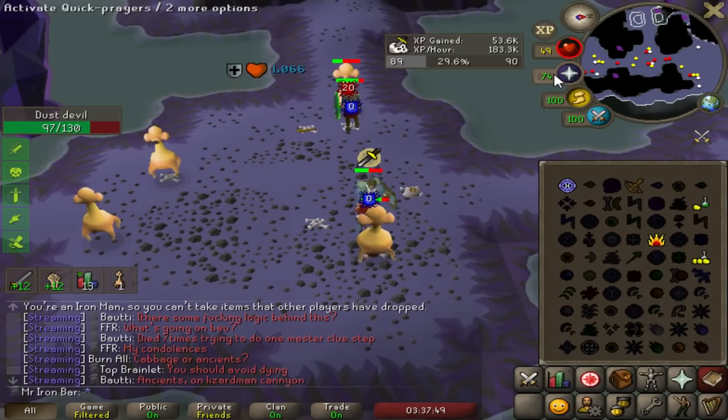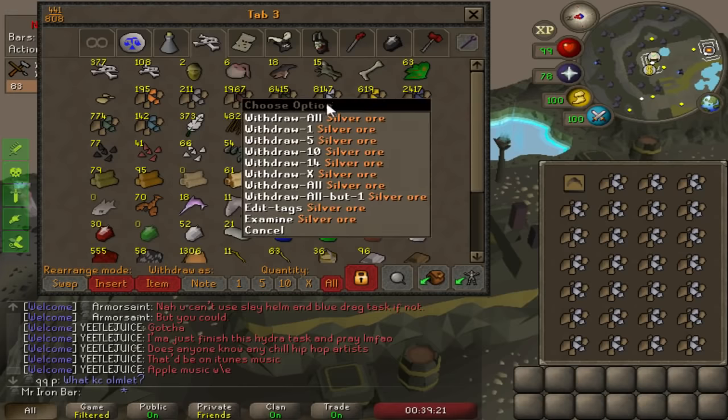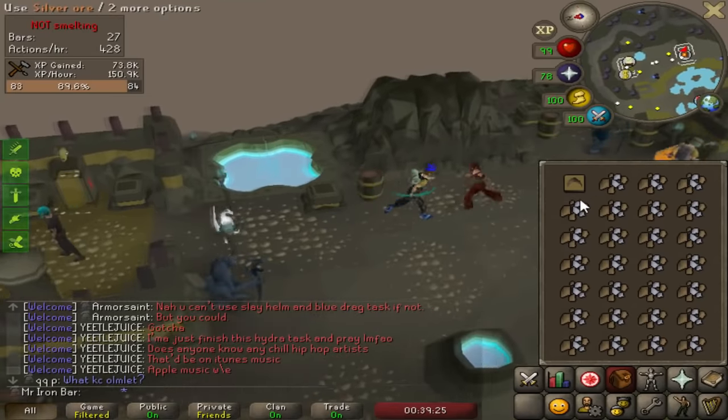In my bank I have 8,000 silver auras — it's gonna keep growing because raids just give so much. Each 1,000 silver auras is about 250,000 crafting XP, just with the regular base 5x experience. So at a minimum, tiara-making is 250,000 crafting XP per hour. I have about 2 million crafting experience in silver auras — crazy!